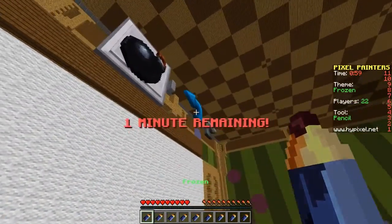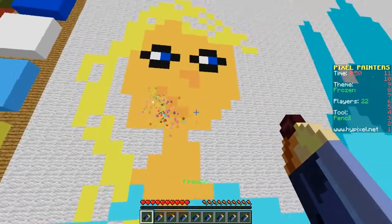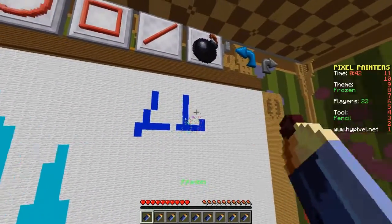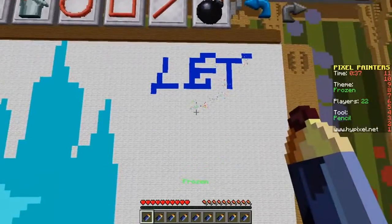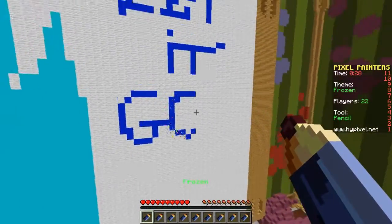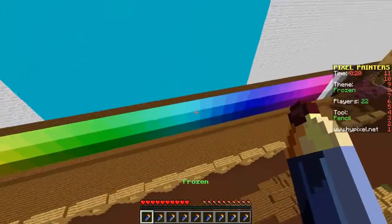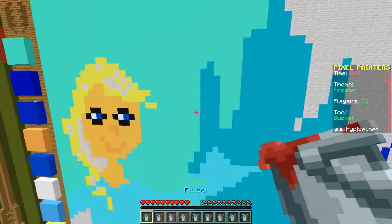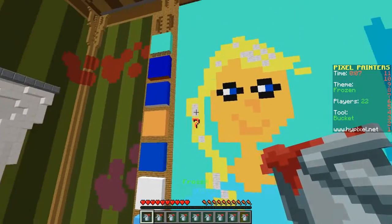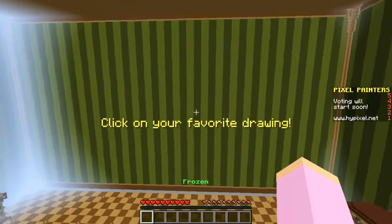One minute remaining! Let's get a darker color and give her a little nose - quick undo, that turned out badly. Let's do a little nose and a smile, and if we have time, let's write 'Let It Go' - 40 seconds, this is not going to be great! Let's pick a different shade of blue to fill in the background as much as we can.